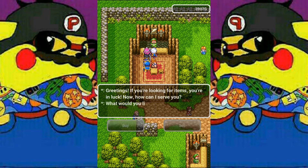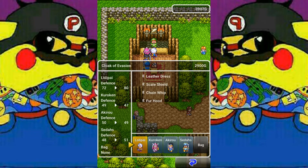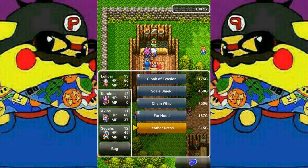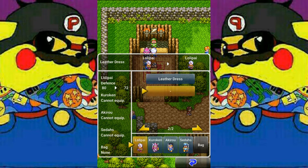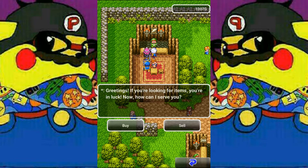We're going to pick up the cloak of evasion. It increases Lollipi's defense by eight even though it only increases Sadasa's by three. It's also supposed to have an effect where it increases agility — I'm not sure if it actually does — but it makes physical attacks more difficult to hit. Lollipi is only level 13 and our defense is already 80, which is insane right now.